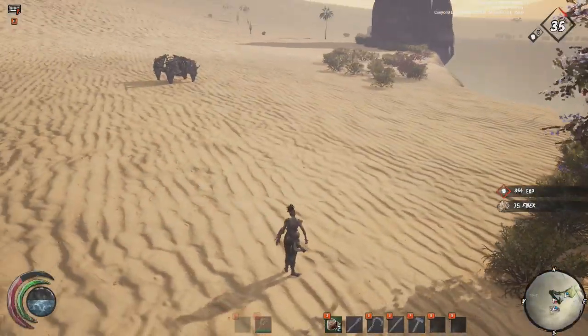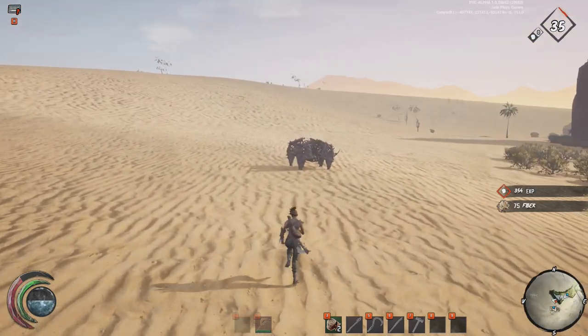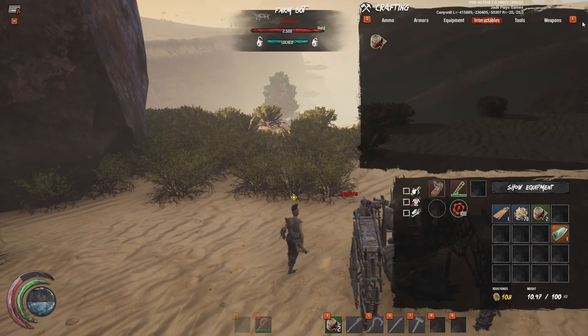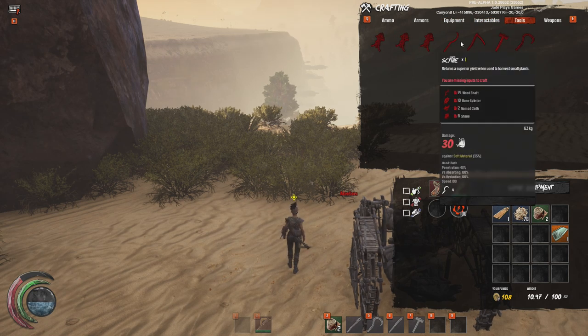Let's go over where you can find the most basic resources, and then it's up to you to start mapping out where to find good ones on the server you're playing on. On pretty much the outskirts of any of these valleys, you'll often find lots of bush — it's a good place to gather while keeping an eye on the desert and anyone in the valley.